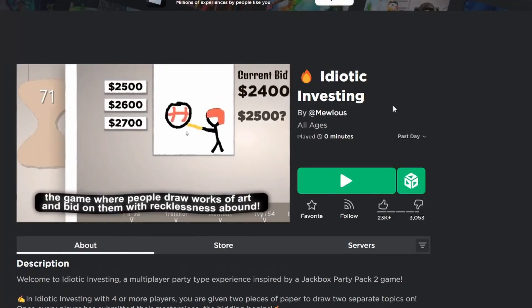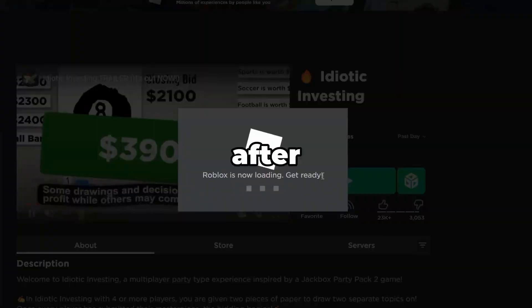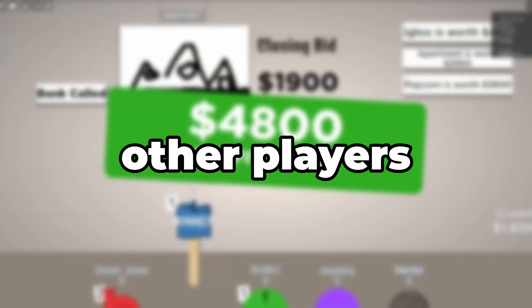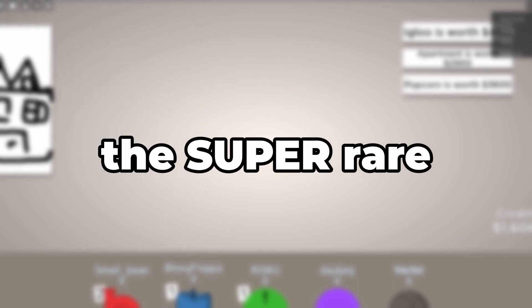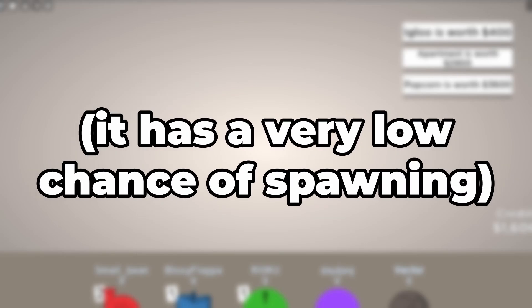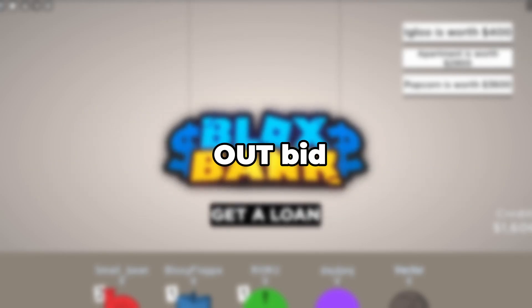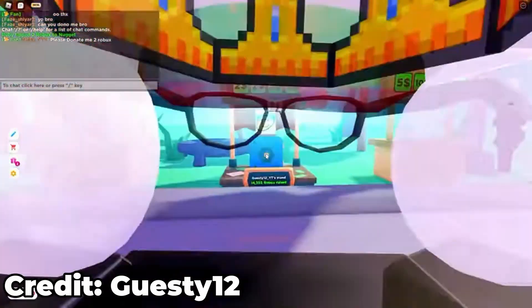To get the Idiotic Investing booth, join the game Idiotic Investing. You'll be lined up against multiple other players bidding for art pieces. You need to find the super rare Please Donate painting that only appears at the end of the game. Outbid everyone else to get it, and if you successfully bought the painting, return to Please Donate and you'll have the booth.